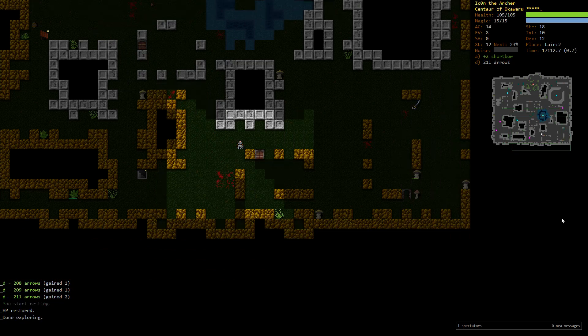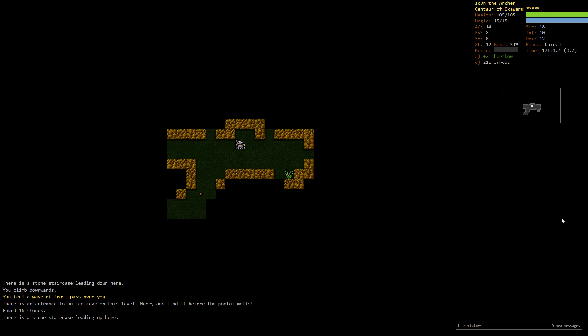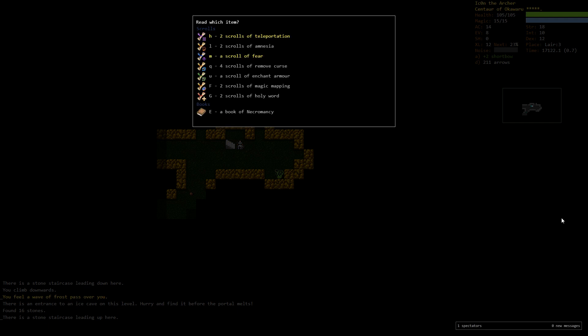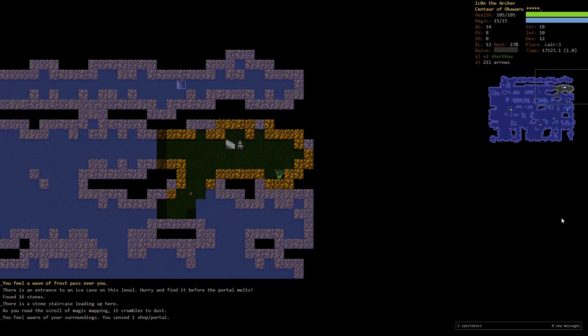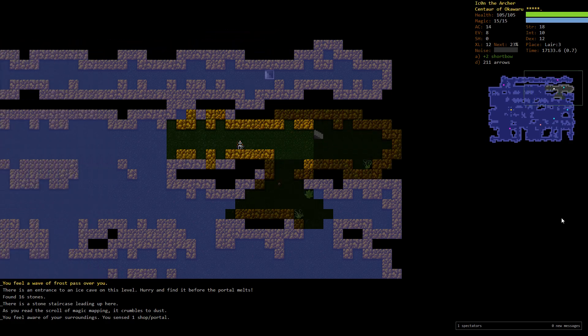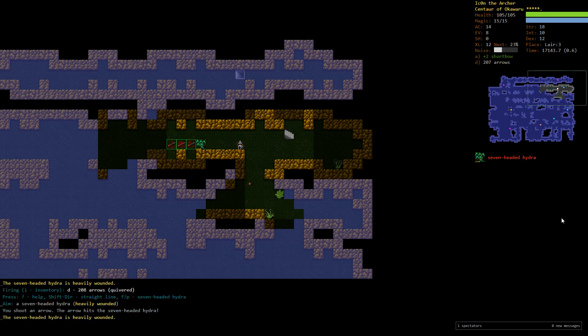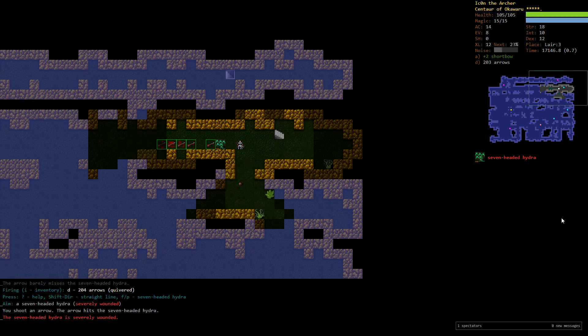There's a wave of frost and I'm a bit tempted to go for this vault because I have the cold resistance on this ring, but on the other hand these vaults are really dangerous. I've lost a few characters in vaults like these. There's another god gift for killing this Hydra — only arrows again, but that's okay, we need more arrows.